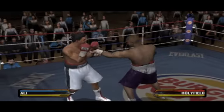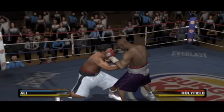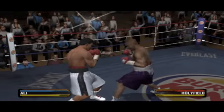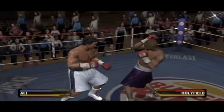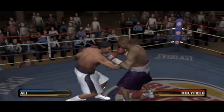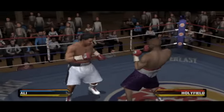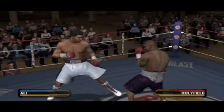Good right hand there following the quick jab. And with that shot, he may turn this fight into a brawl. Jab to the head, right to the body — nice combination for Ali. One hard shot after another from Ali.